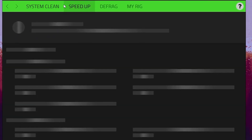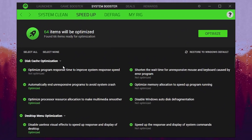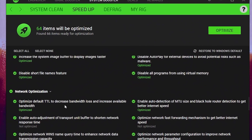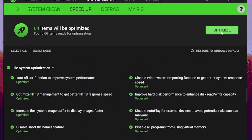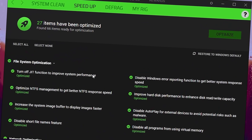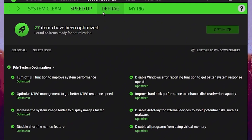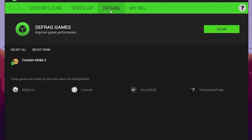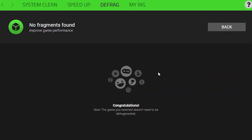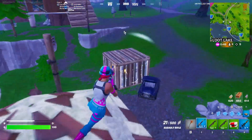After that, go for the next tab, which is Speed Up. There you will find multiple other optimizations like disk cache optimization, desktop menu optimization, file system optimization, and network optimization. Simply click the Optimize button, and this will optimize all these things on your PC in one place. After optimization, you can check out here — 27 items have been optimized. Now go for the next tab, which is Defrag for optimization of your games. Click on the Scan button, and once done, simply minimize the application or click the Close button, and it will keep running in the background.